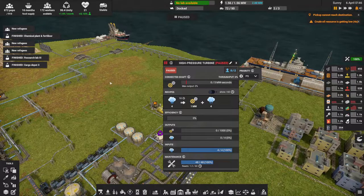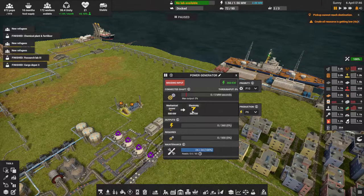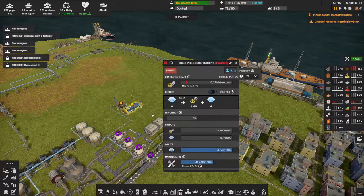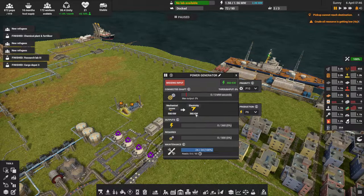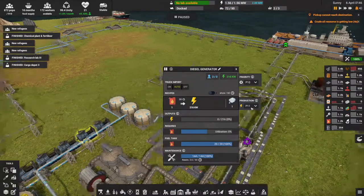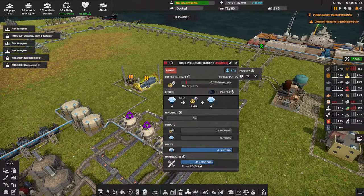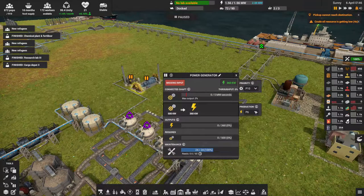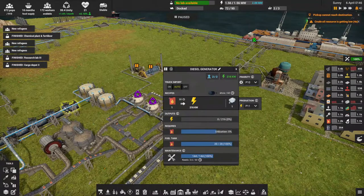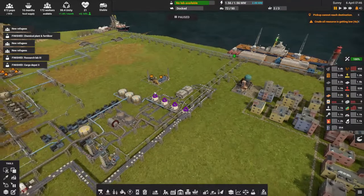All the excess steam coming off the boilers that doesn't go back into the refinery will go to the high-pressure turbines to create mechanical power, which in turn generates electricity. One turbine can generate 720 kilowatts. The turbine generators have a priority of six while the diesel generators are at eleven, so the system prioritizes steam over oil, which is good — the diesel generators only kick in if steam can't keep up.